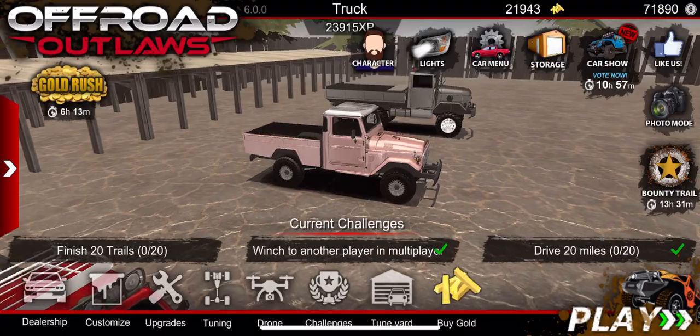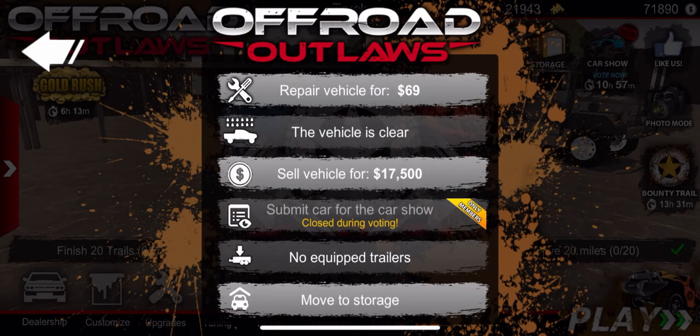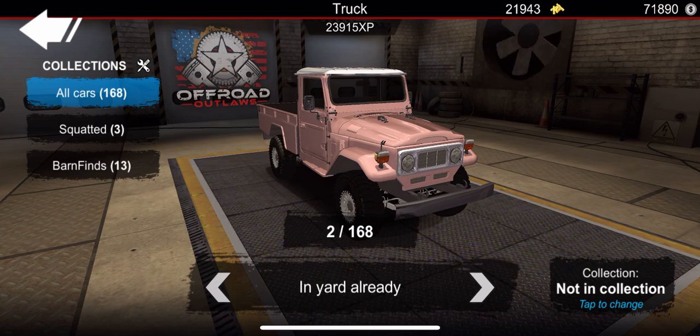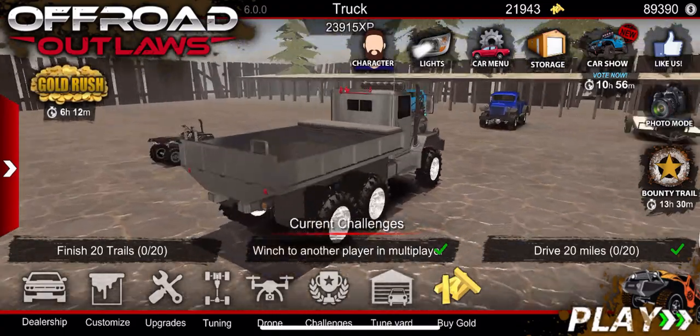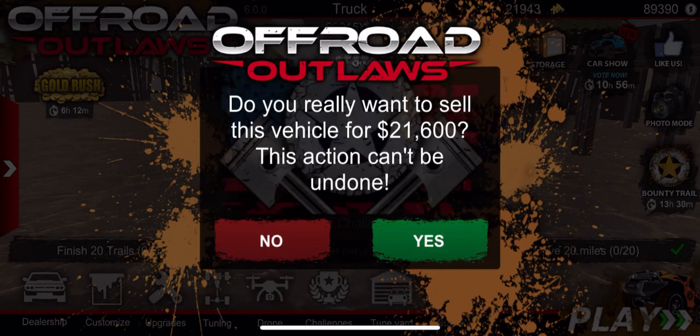We already have some of these vehicles, so we're going to go ahead to storage and sell some of them. I don't want to buy duplicates and I want to buy some new ones, so we'll use those sales to replenish some of our money. Let's go ahead and sell those.